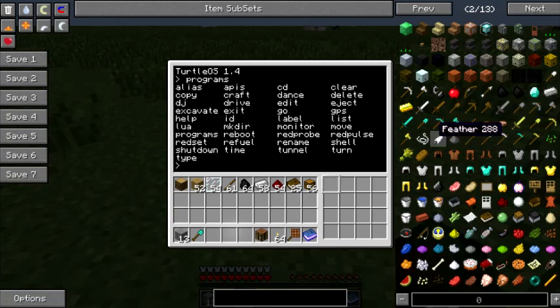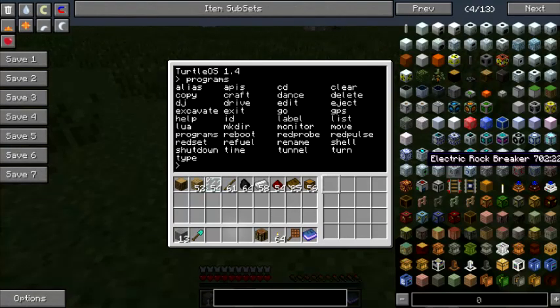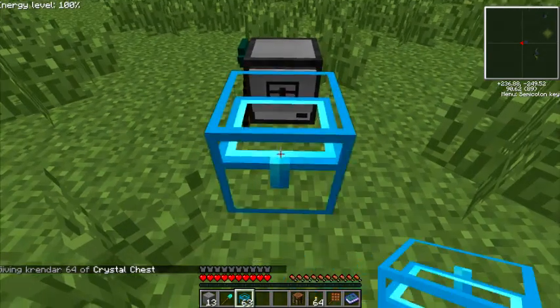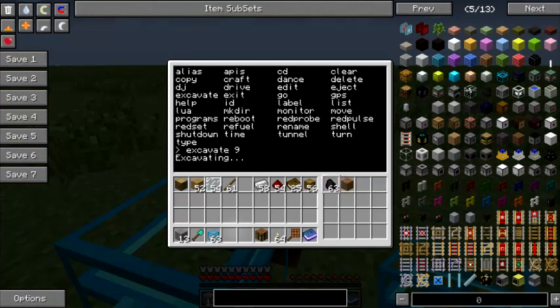It will most likely need to be refueled a couple of times before completing the task. Let me get a chest here for it to dump stuff into. Place the chest behind it and right-click on it. Take the fuel and put it in the first slot. As soon as you execute this, it's going to start working.